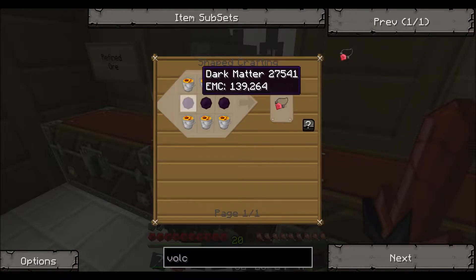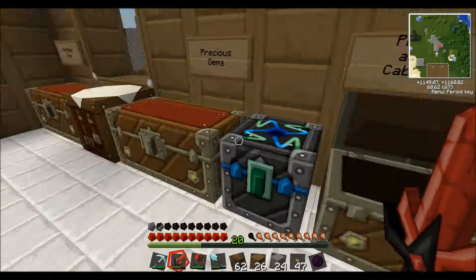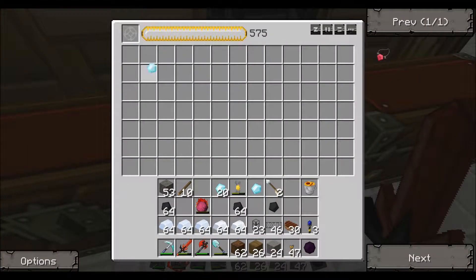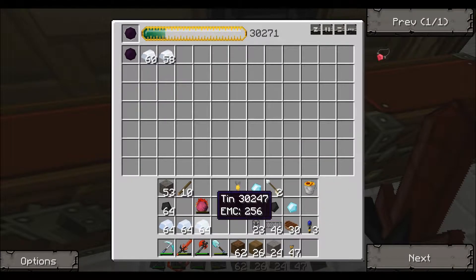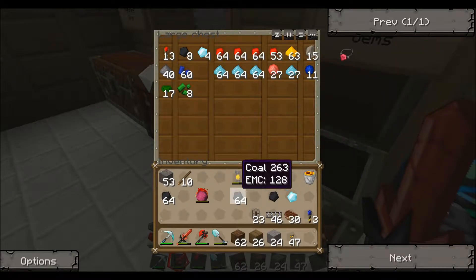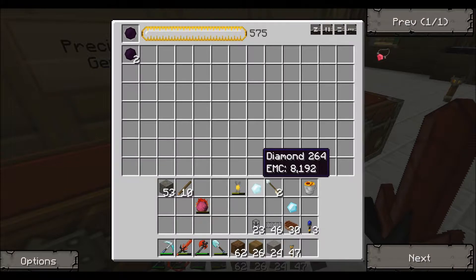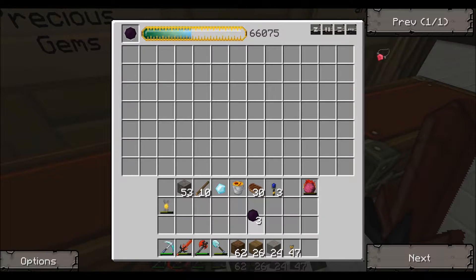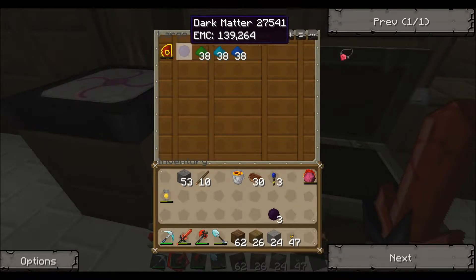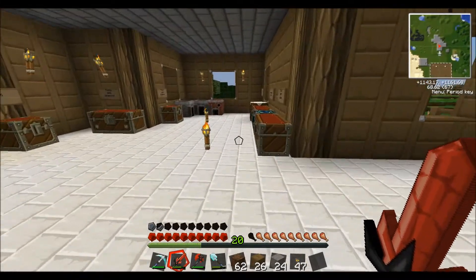We need three dark matters. Luckily it can be condensed - that's the good news. The bad news is it's going to use up a lot of our materials. I believe it's seventeen diamonds to make one dark matter. I'm going to make four of them because eventually we're going to need dark matter for some other stuff. I'm actually very surprised we got enough. I'll put one dark matter in this chest - I don't need it right now, it's going to be used for future projects.